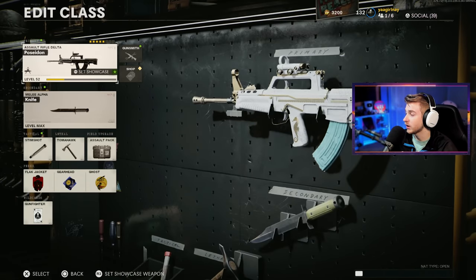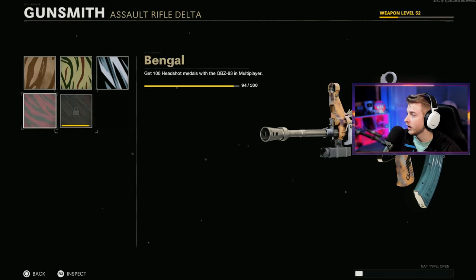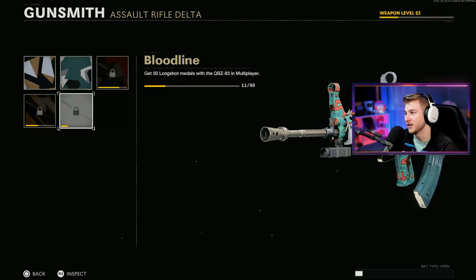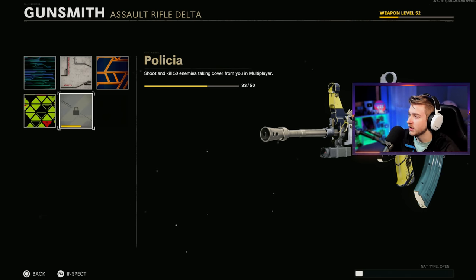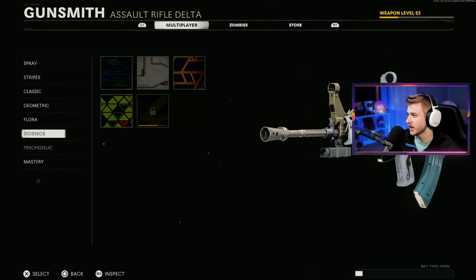The reason for choosing the QBZ is this is the weapon I think I have the most camo progress on, so it'll be the fastest to do. Our Spray is done. Stripes, we need six more headshots — not that bad. Classic is all done. Geometric, we need 40 long shot kills — that could be frustrating. Flora, we need to throw down our field mic a little more. Science, we need just 20, and we need all of them for Psychedelic. Honestly, not that bad.